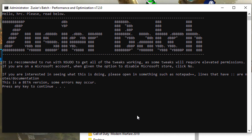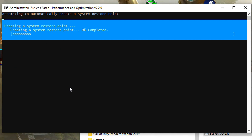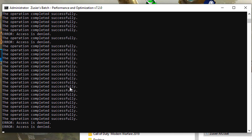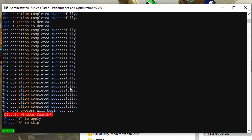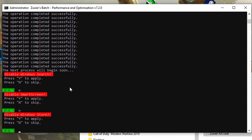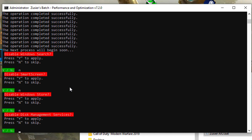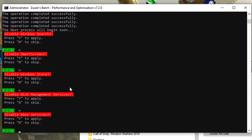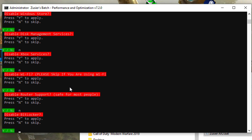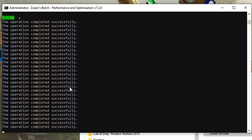Now download this simple but effective software from GitHub — link in the description. Extract it, then right click and run as administrator. Type Y if you want to disable and N if you want to keep it enabled.